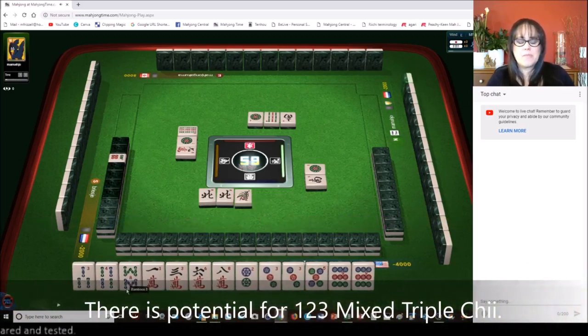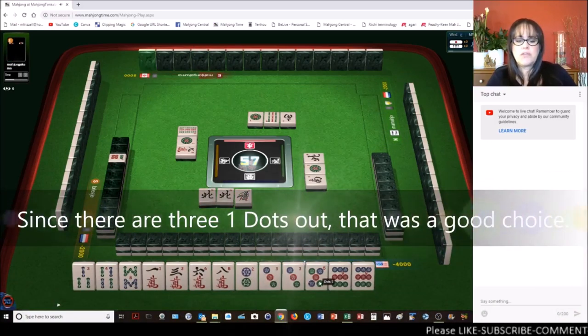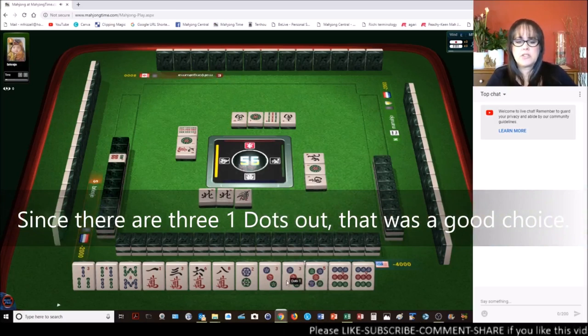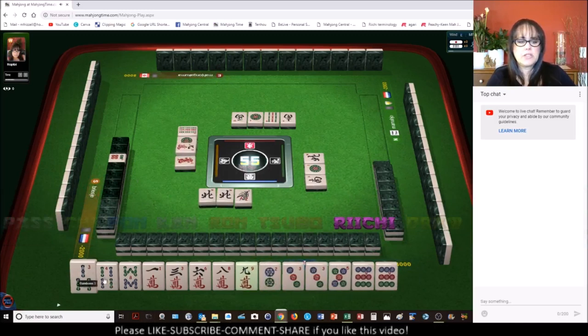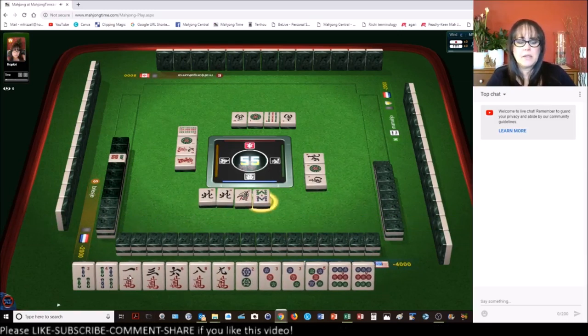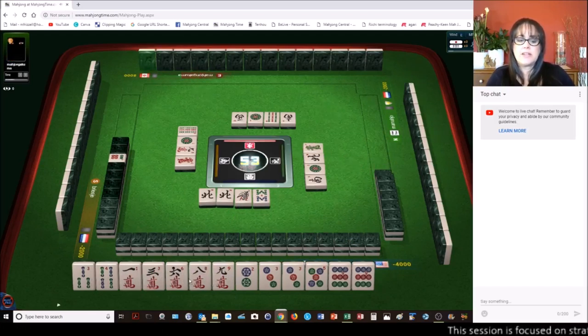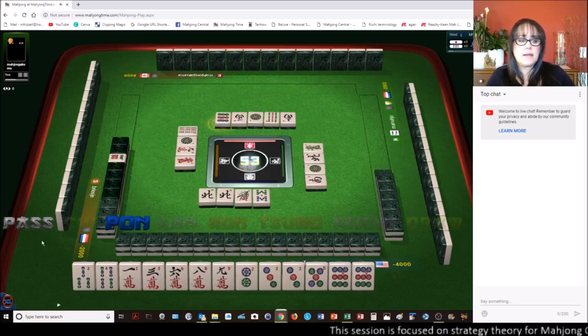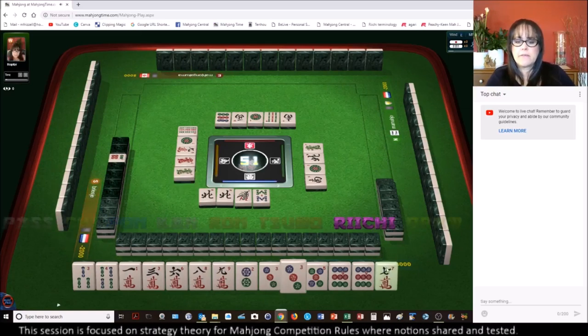One bam or the eight bam — both of those probably can go. The two, three, three, five — those are both good potential chi. One is a middle weight though. Let's get rid of the eight bam — it's isolated. We have a three, four bam side wait, and a one, three closed wait — we need the two in the middle. Six, eight, nine — so that's a closed wait with six, eight and an edge wait with seven, nine or eight, nine. We want to stay concealed. Edge weight and closed weight are weak.